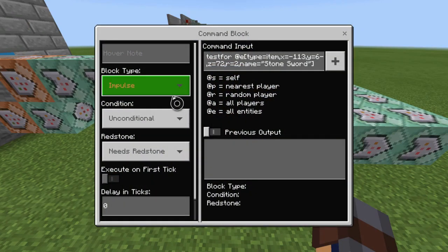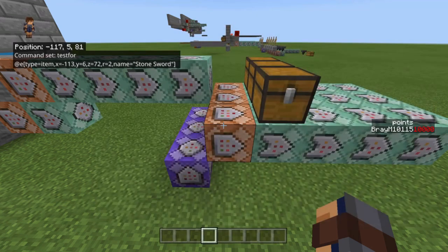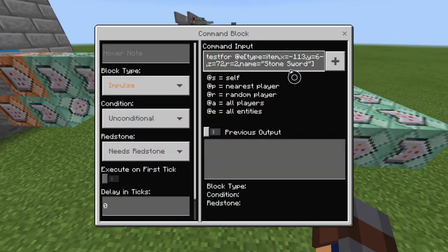This one is impulse, unconditional, needs redstone. And it's basically the same testfor, but you're adding a name. So it's: testfor @e type=item, your X, Y, and Z with a radius of two, and then 'name' equals whatever your pre-Pack-a-Punch gun is called — not your new Pack-a-Punch gun, the one you're throwing in the machine. So the old one, like this regular stone sword. You basically change the name per Pack-a-Punch item.